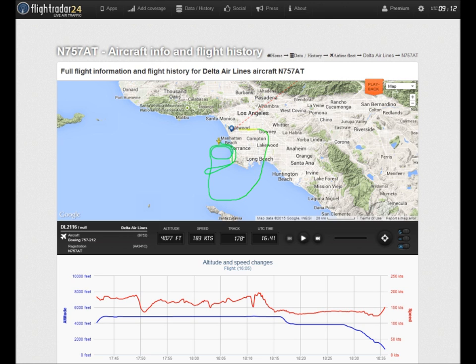Departure, Delta 21-16, we're at 5,000 feet. We'd like lower, and we're setting up for an ILS 25 left. Delta 21-16, maintain 5,000. Turn left, heading 090, direct to Los Angeles Airport. Left turn heading 090, maintain 5,000 feet. Requesting lower when able, Delta 21-16. 21-16, I'll have lower for you when I get you closer to the shoreline. Thank you.